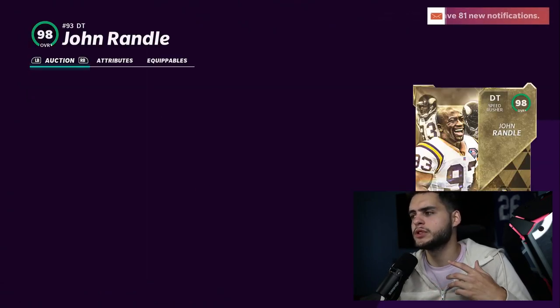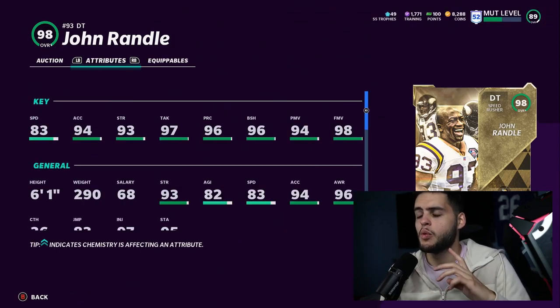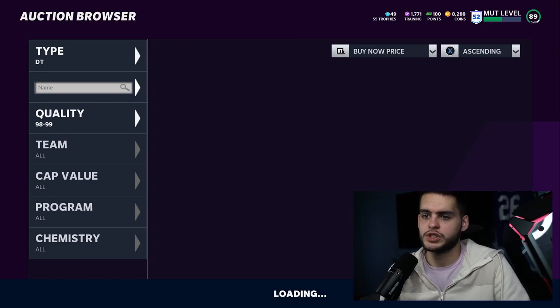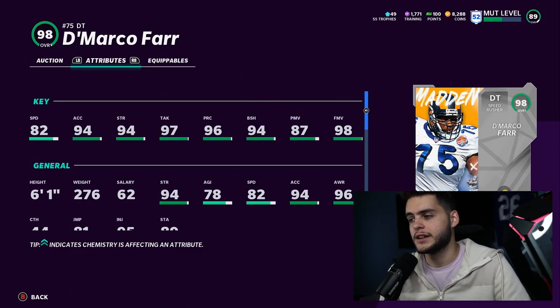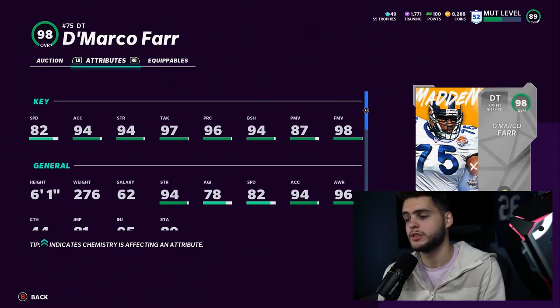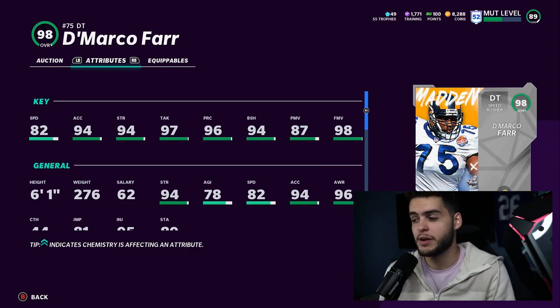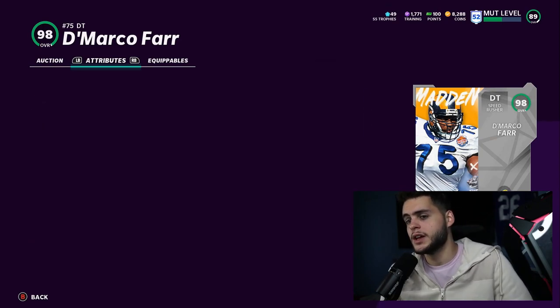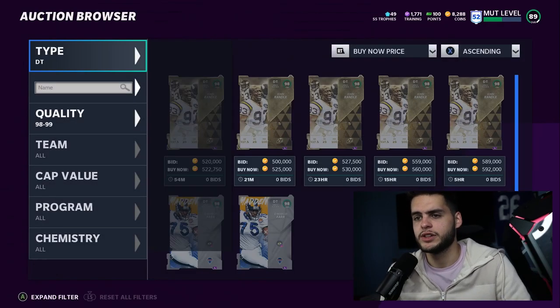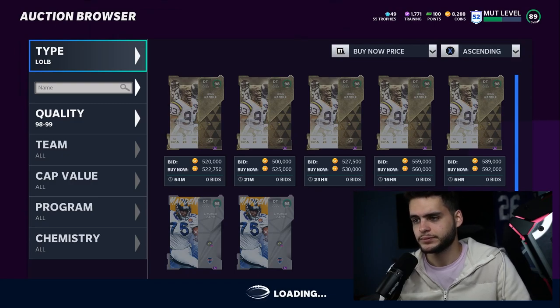At defensive tackle, we have John Randall and DeMarco Farr. People don't use defensive tackles much, but John Randall has 83 speed and 94 acceleration, though he won't get max block shed and power move. DeMarco Farr can get max finesse move and max block shed with run stuff chem, getting 99 finesse move and 99 block shed. DeMarco Farr is better in my opinion, but again defensive tackles aren't really used so I won't spend too much time on them.